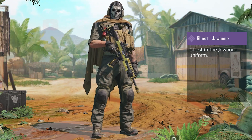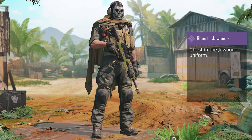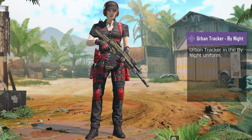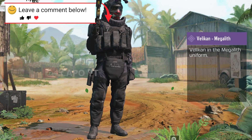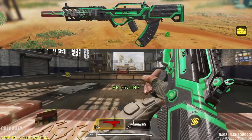For the Going Dark battle pass, first we got the Ghost Jawbone skin which is a great and very popular skin among the Call of Duty community. Then we have Price Dead of the Night — this is also the first time Captain Price appeared inside a battle pass. Then we have the second Urban Tracker, Urban Tracker by Night, another popular skin, and finally Velicon Megalith.